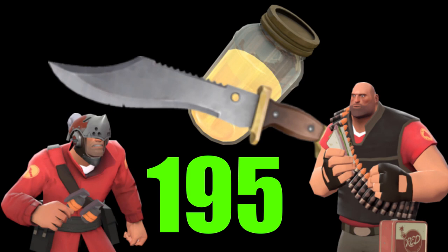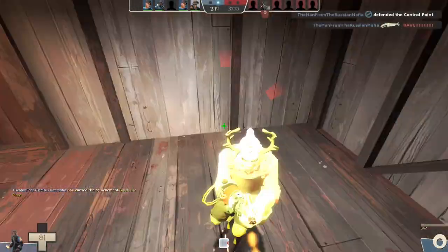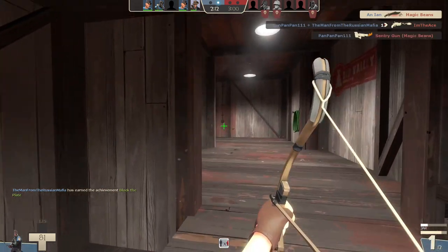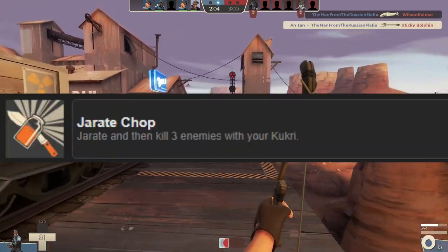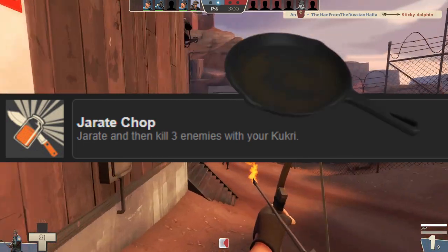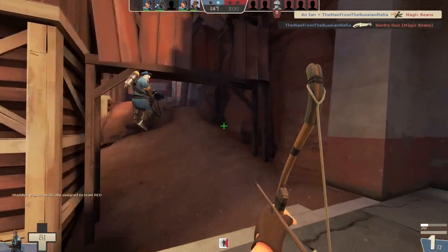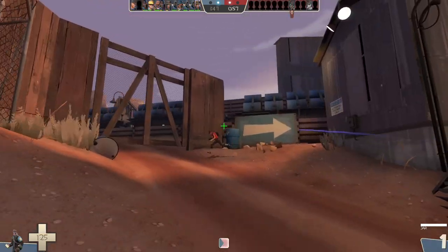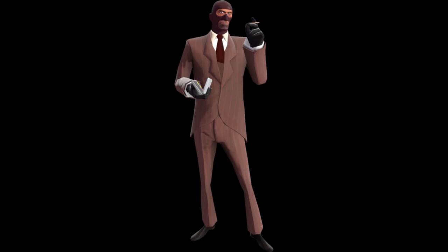The Bushwacka-Jarate combo is so powerful that I can only think of four reasons not to use the Bushwacka when using the Jarate. The first is for players who hate this combo so much that they refuse to use it on principle — understandable, given the Jarate only takes 20 seconds to fully recharge. The second is for players achievement hunting for the Jarate Chop achievement, where you need to kill a player under the effects of Jarate with your stock melee — the frying pan counts. The third is you're a new player who hasn't gotten the Bushwacka from a random drop yet. And the fourth is that you have an evasive target you can't reliably kill with your primary, but who can consistently stay out of your melee range — this will usually be a Scout, or sometimes a Spy that knows how to use their gun.